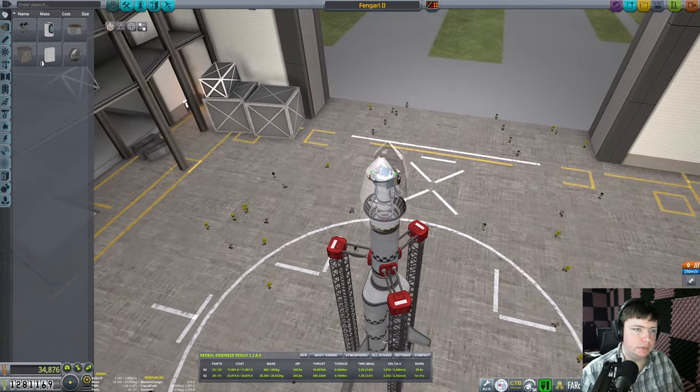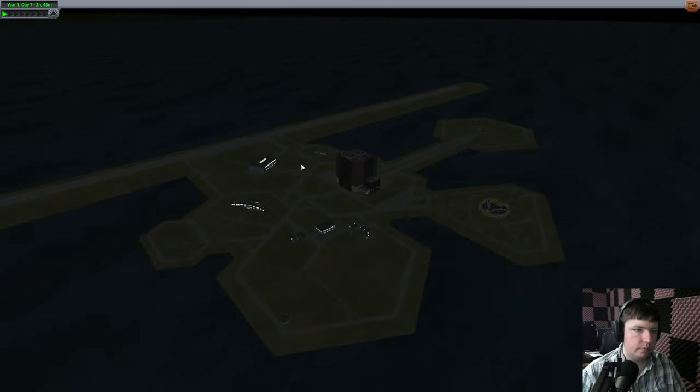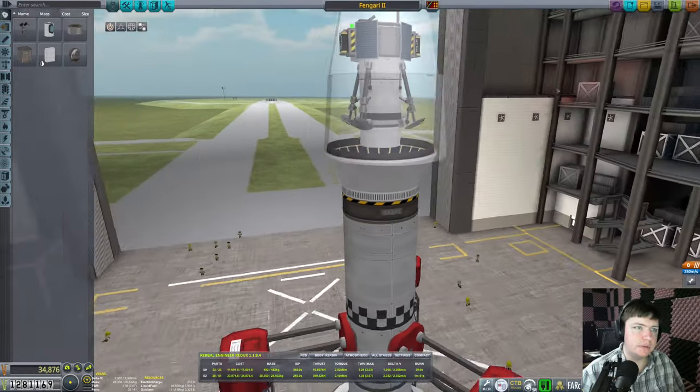We've got Fingari 2 here. Check the tracking station - I don't know if the tracking station will tell you the distance to the planets. Hopefully this is the kind of stuff that's built into the game. I can look it up of course. Altitude 46 million. Well, we got to the Mun on 11 million. I guess that's in meters. I'm going to assume it doesn't need the big high-gain antenna. I think that's for deep space missions. I suppose those little panels are fine, even though we got bigger ones now.